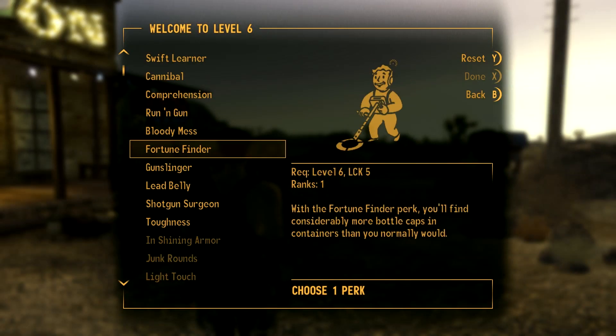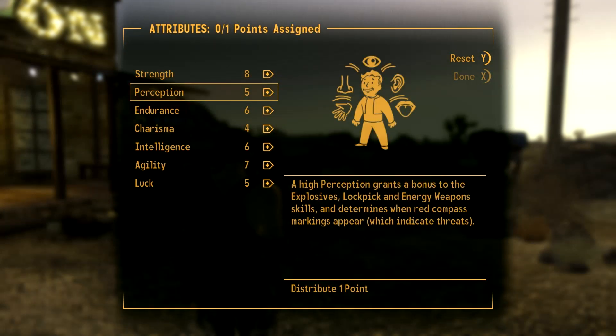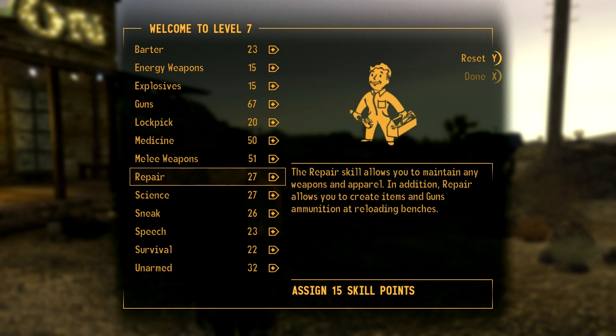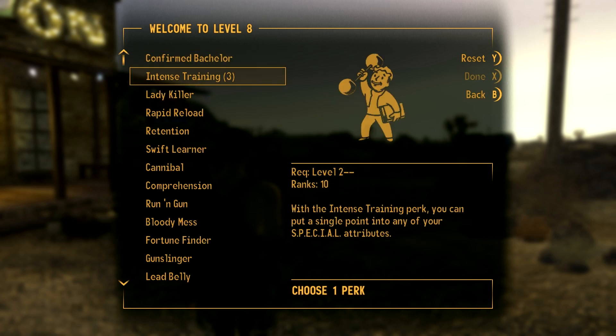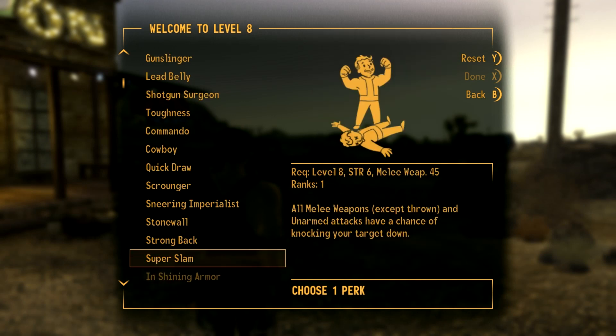Level 6, still nothing we really want yet, so intense training again and we'll use that on agility. Let's push unarmed up quite a bit. Now let's focus on melee because a lot of the perks we want will be melee perks, so now here we have a choice.